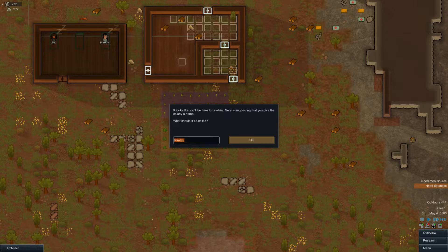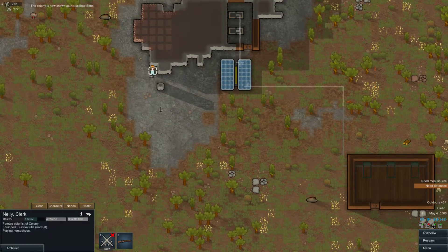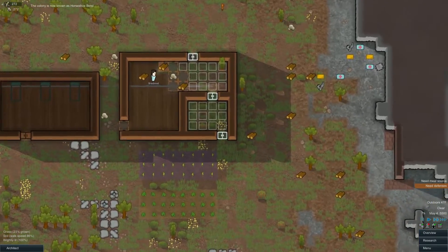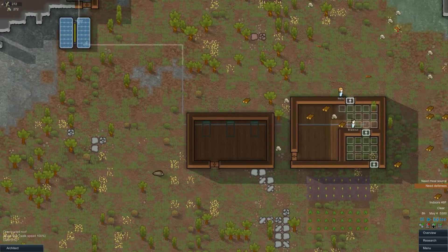Nellie is suggesting that we give the colony a name. Well, since Nellie is suggesting it — what should it be called? Let's go with... Horseshoe Bend. Why not? That sounds like a geographical feature. Horseshoe Bend — that's our little place. Because Nellie's like, 'Oh, I love horseshoes so much.' All she does is play them. Blackout's constructing all those floors and the doors and everything — that's really good.